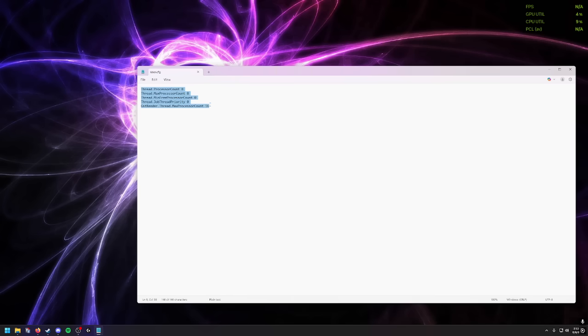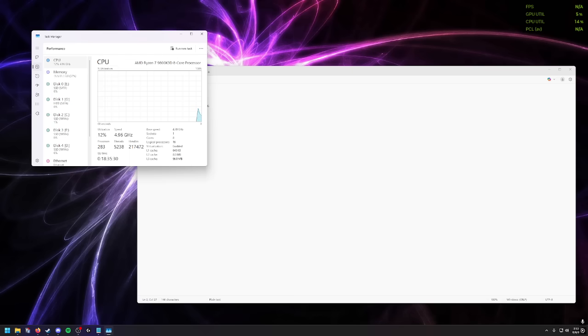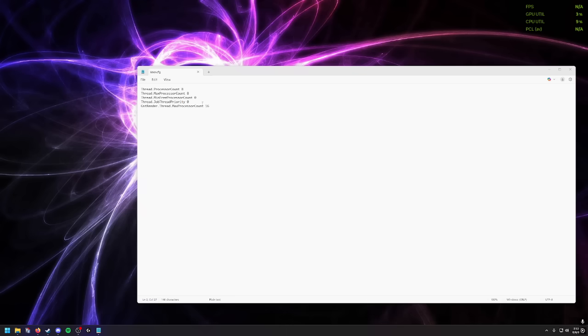I'll put these five lines in the description again. If you already have it in 2042, you can just copy-paste it. First, you need to get these values from your processor — go to Task Manager, find your CPU, and grab the values for your cores and logical processors. For me it's 8 cores and 16 logical processors on the 9800 X3D, so you put 8 and 16.